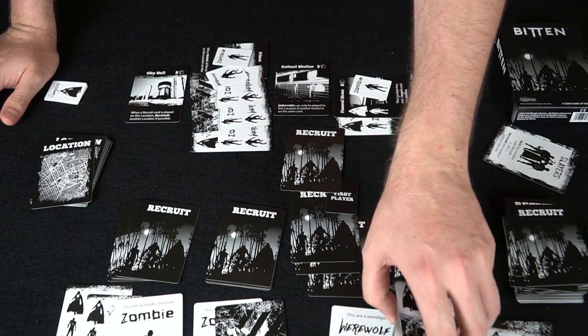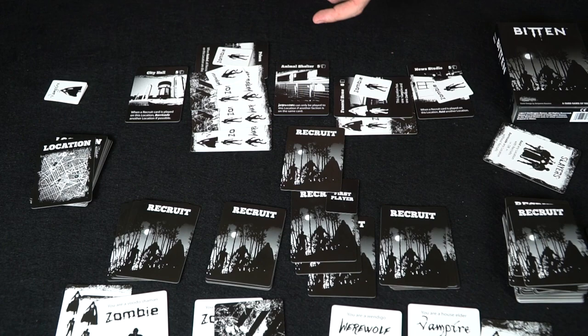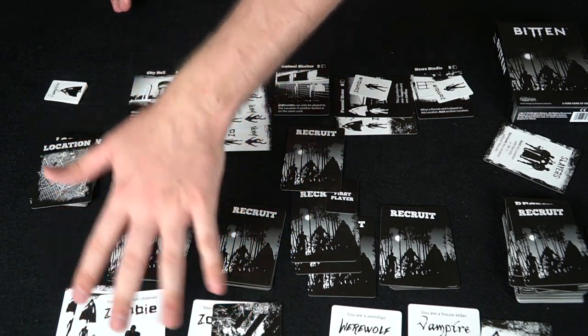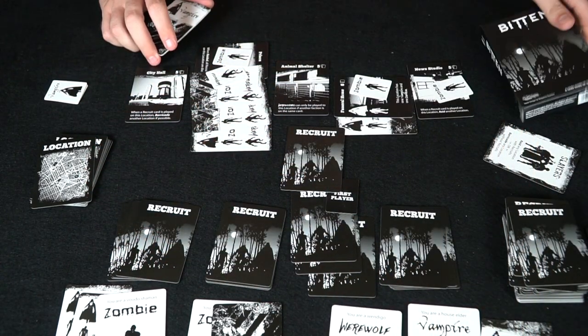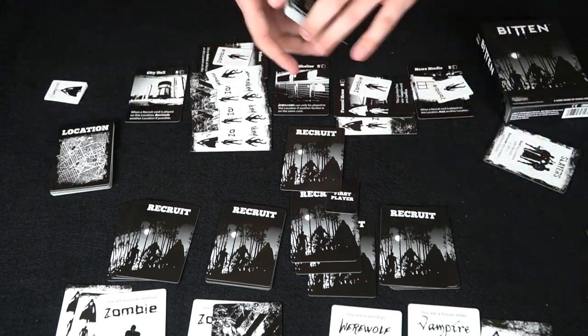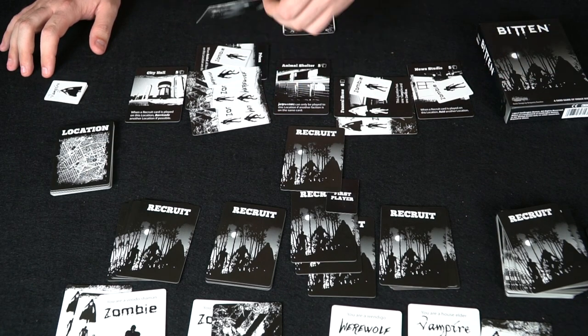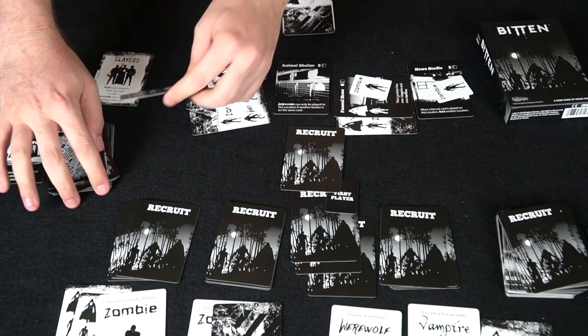The other win condition is securing your own lair on your turn. If you select your lair, reveal it secretly, choose one card, play it face down, then flip your lair cards — if you have at least three of your class and more than any other class, and nobody played a card into your lair that turn, you win all by yourself. Slayers can also raid to remove a monster, or barricade to remove an empty location and add a new one.